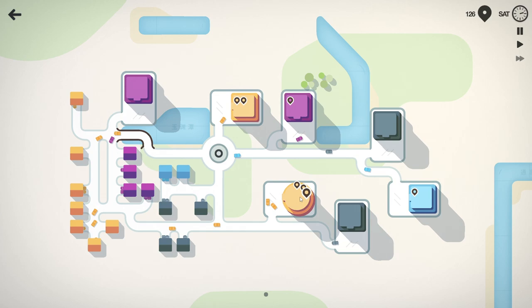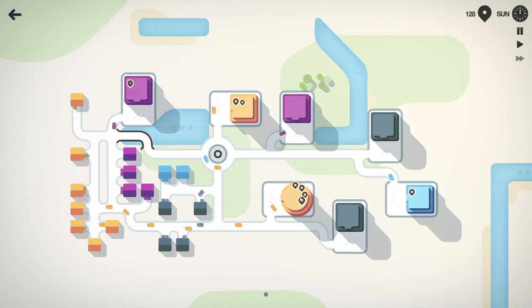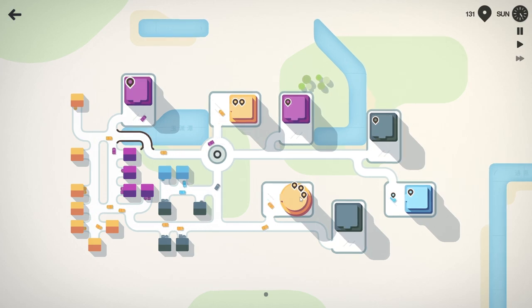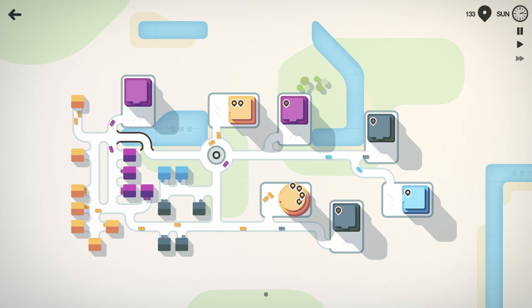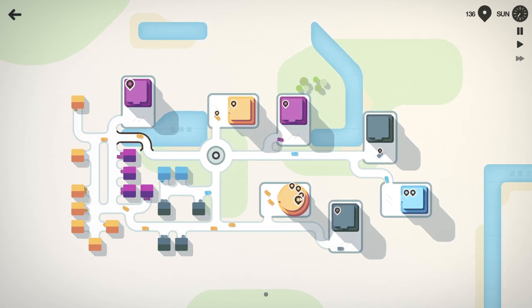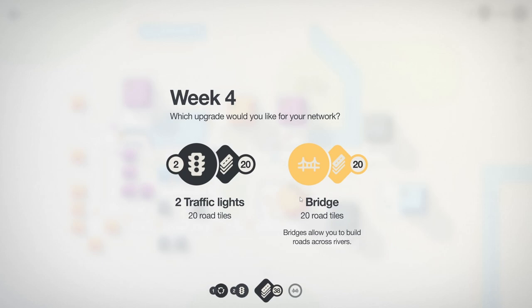We're doing okay I think. This is getting up to three every time - can we get this down? A mass migration of cars over to this point. Every time we lose one it gets another one up to four cars - cars can't get there quick enough. Definitely need some motorways. We've got two traffic lights - I'm going to take a bridge.